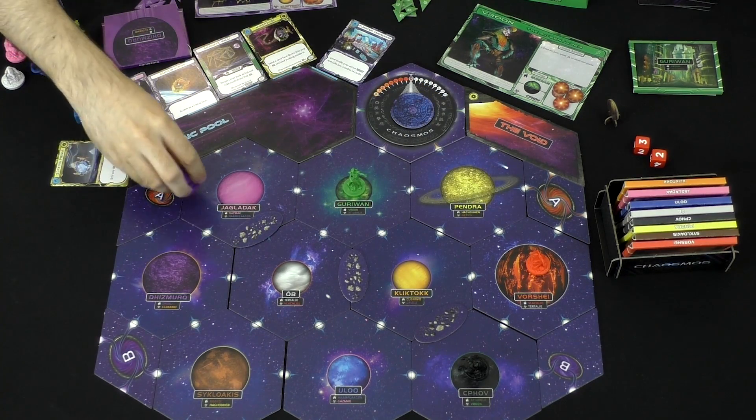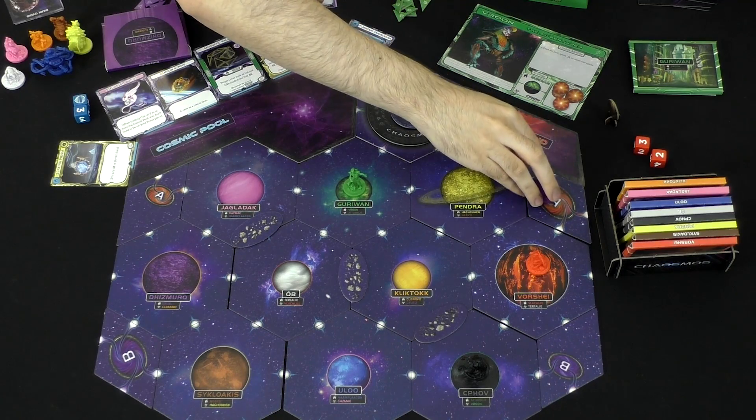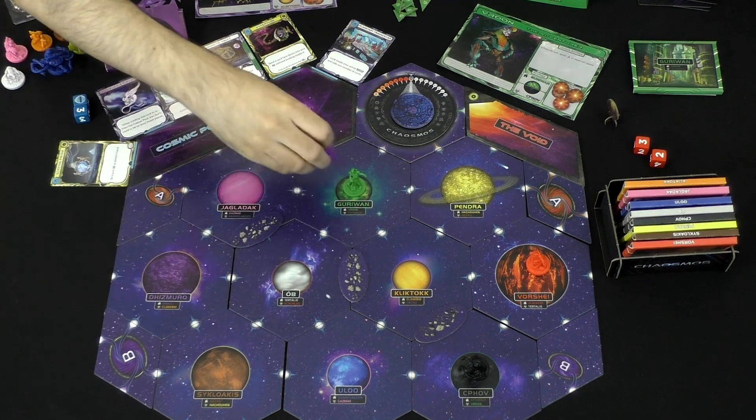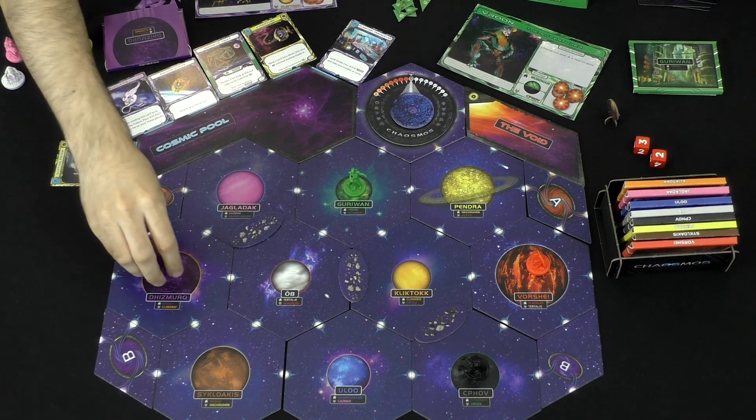There are even these wormholes that will link you to other parts of the board. Sometimes there are asteroid fields you can't cross, so there's a little bit of difference depending on how your board is set up exactly.